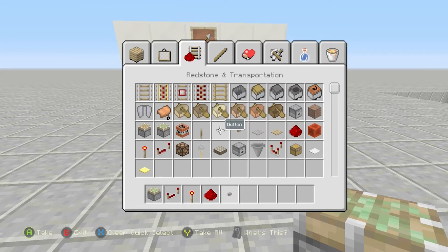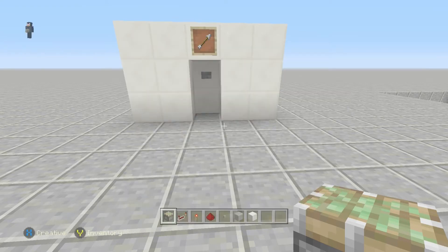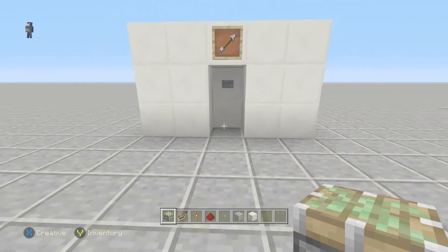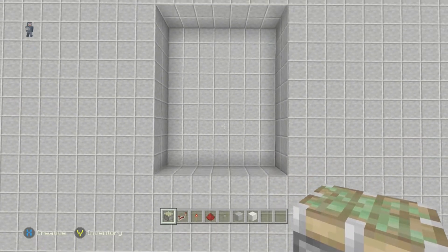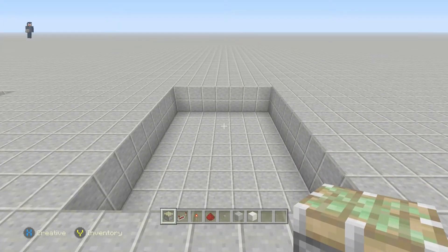So let's go and build it. We will need a 7x9 spacing. The materials needed for this build are 2 sticky pistons, 3 redstone torches, 2 redstone repeaters, 9 redstone dust, 1 button, and your block of choice. So let's start building.